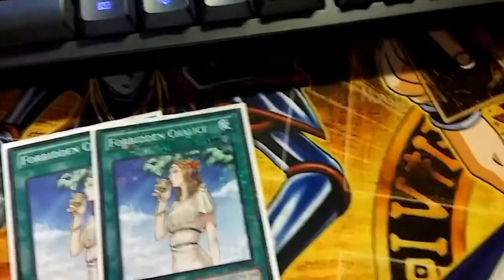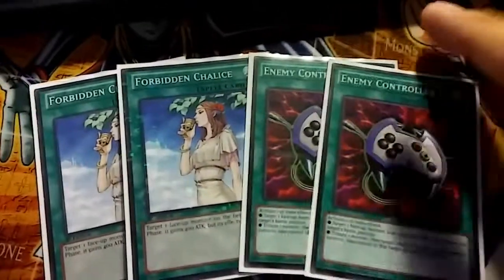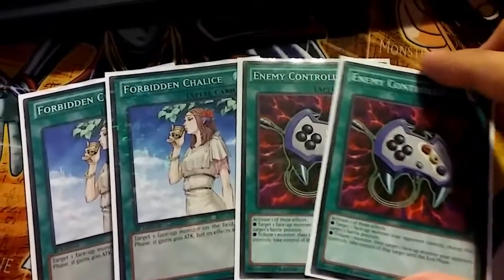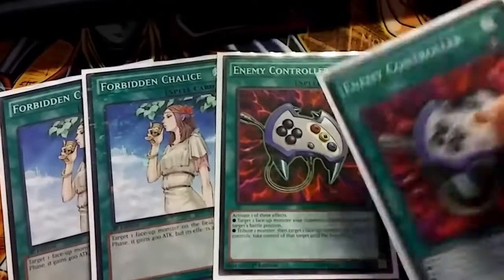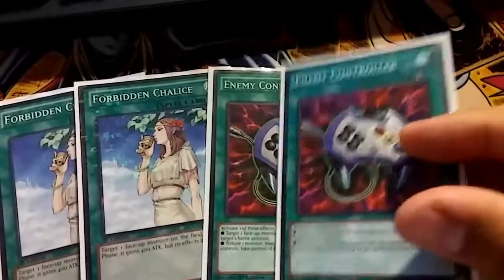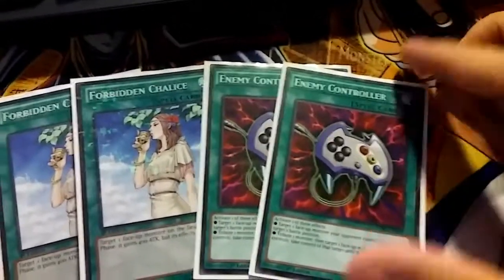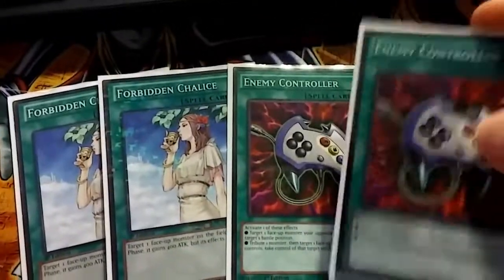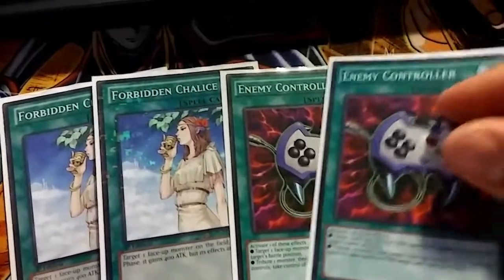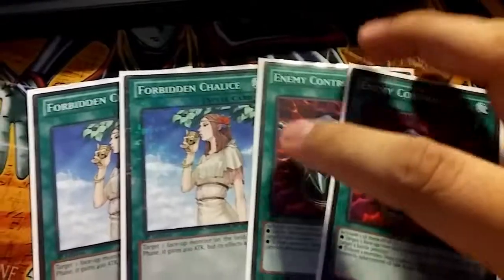I'll play double Chalice and double Enemy Controller. I don't know if Enemy Controller is really used too much, but I just really like it. It does okay against Spirals — basically, if you have a piece on the board, you can activate Enemy Controller to remove one of your pieces A, B, or C, and it'll get its effect when it's sent to the graveyard. Then you can take your opponent's Double Helix or something and just stop their play before they even get to activate the effect. No one really sees this coming because no one plays it, but I think it's a really, really great card.